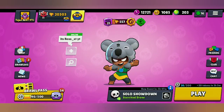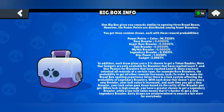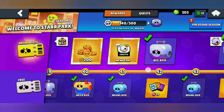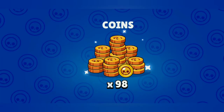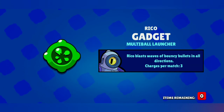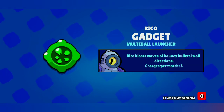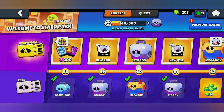Let's check our probability — it has changed to 0.1309%. Now we'll be opening the paid brawl pass rewards. The big box gave nothing, just coins again. From the next big box — yes! It's the gadget for Rico, which is Multi Ball Launcher: Rico blasts waves of bouncy bullets in all directions, with 3 charges per match. I got the gadget for Rico!